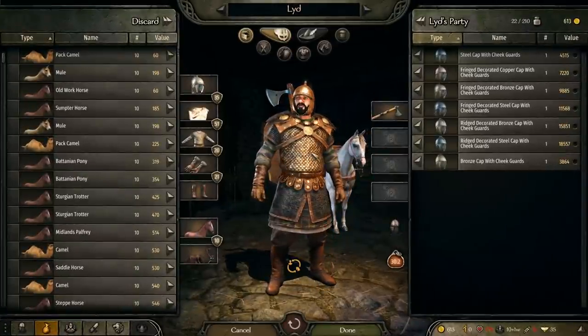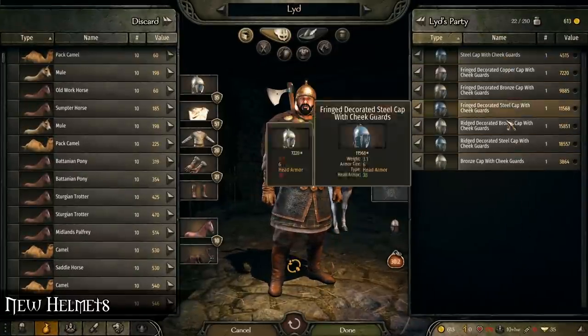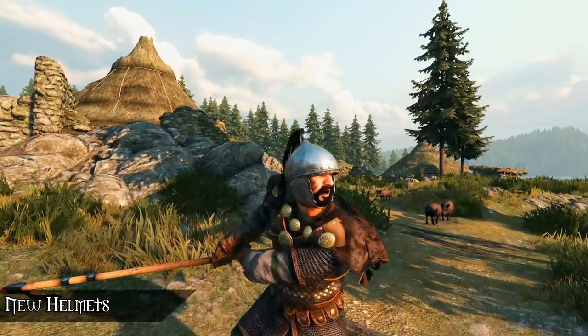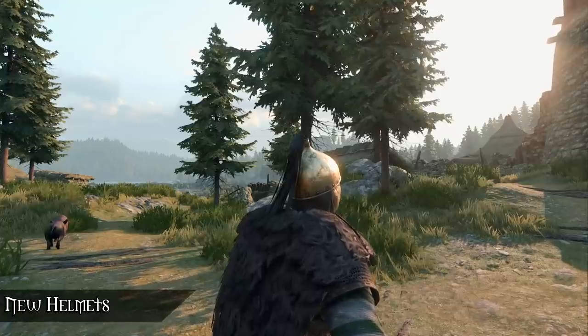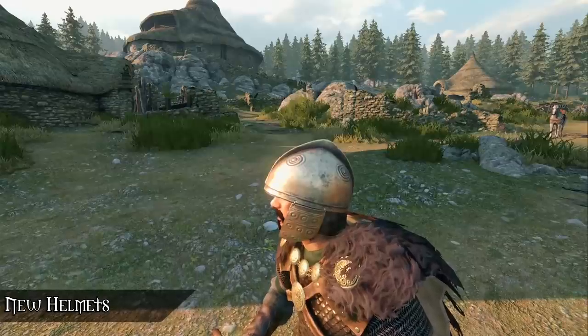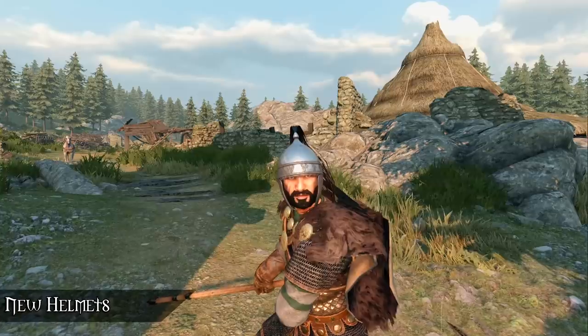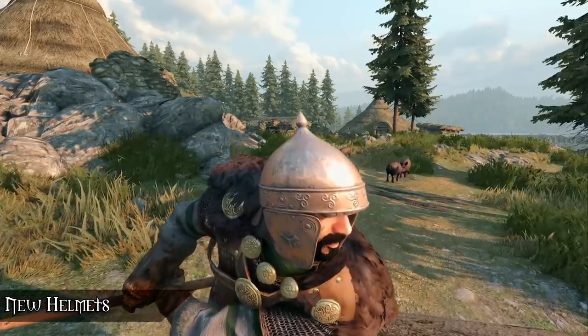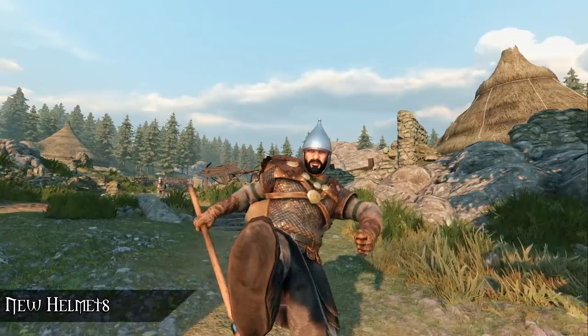Regarding the art direction, they've added 9 new Batanian helmets: the fringed steel cap with cheek guards, which looks like this, as well as a bronze version; the ridged decorated steel cap with cheek guards and its bronze version; the fringed decorated steel cap with cheek guards as well as a copper version; and a steel and bronze cap with cheek guards too.